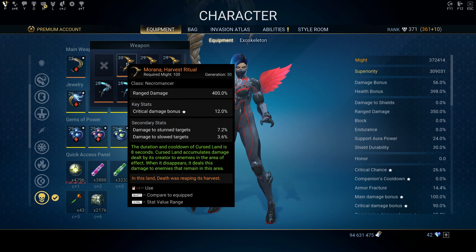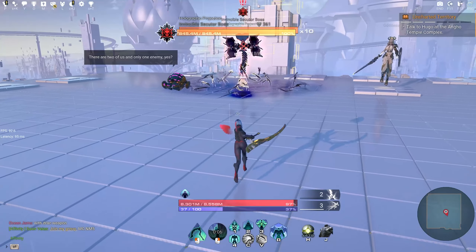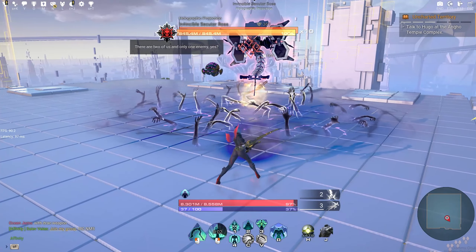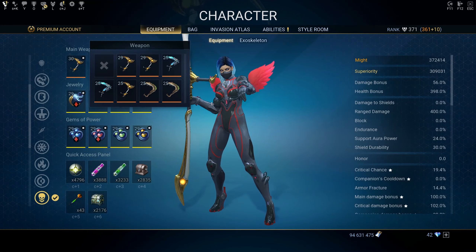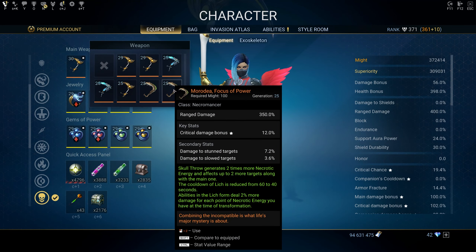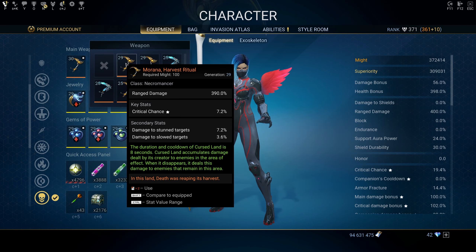The difference between the two: with Moradia Focus of Power, you boost your abilities when in Leech form, dealing really good damage while using Leech and its two abilities. Morana Harvest Ritual is more of an AoE ability — the cooldown of Cursed Land is 8 seconds, and Cursed Land accumulates damage dealt by its creator to enemies in the area. When it disappears, it deals that damage to enemies that remain.